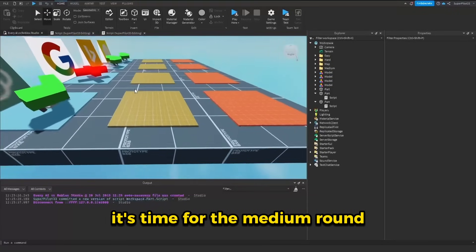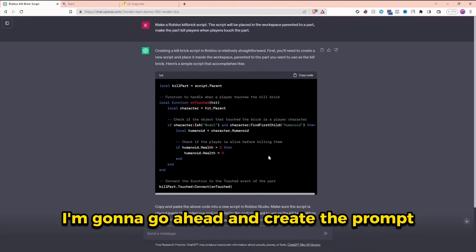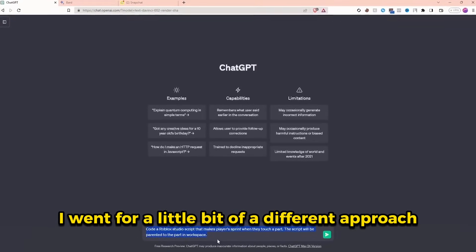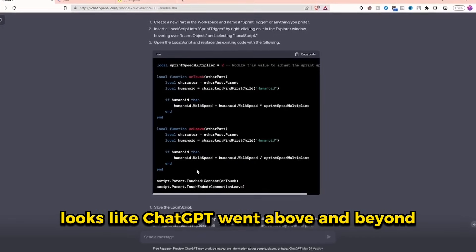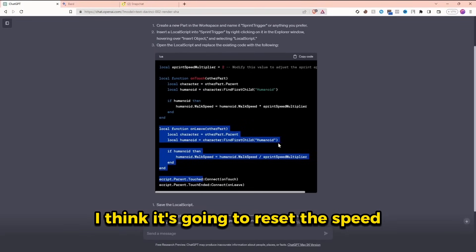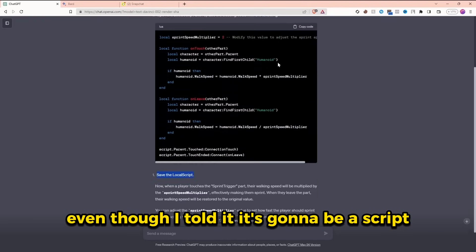It's time for the medium round. In this round, AIs will be required to create a sprinting script. I'm going to go ahead and create the prompt, and I am starting a brand new chat. This time I went for a little bit of a different approach — I said 'code' instead of 'make.' We'll see if this makes a difference for Google later. Looks like ChatGPT went above and beyond, even though I didn't ask it to. I think it's going to reset the speed once I leave the part, and it also says to save the local script even though I told it it's going to be a script.